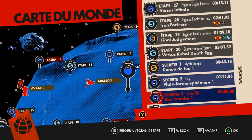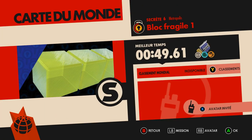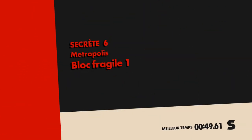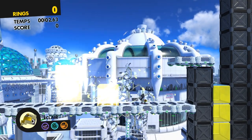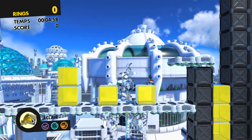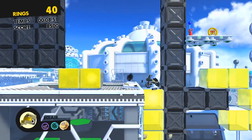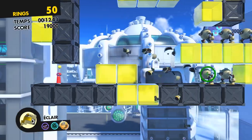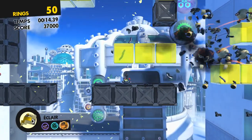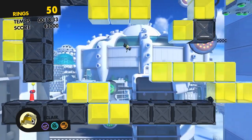Par exemple, le canon de feu — c'était plutôt amusant. C'est avec l'avatar. On peut péter les blocs et l'objectif, c'est des fois d'utiliser les blocs pour pouvoir avancer. C'est pas un truc de fou, mais il y a des petites idées comme ça qui sont plutôt sympas. Ça reste quand même assez simple.